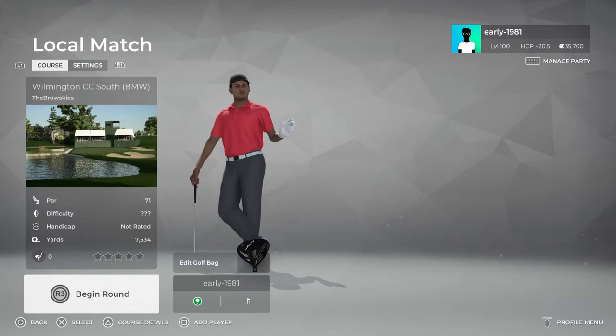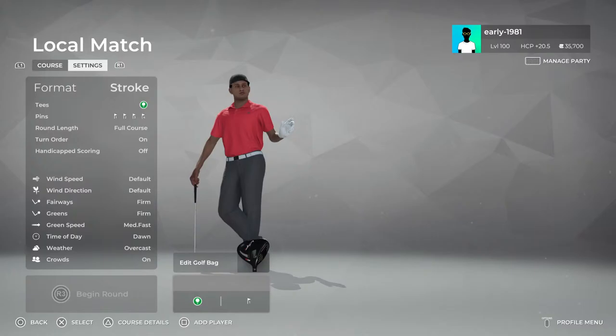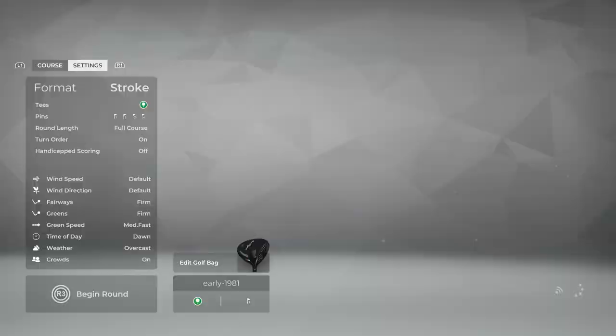The audio is working, so let's get right into this one. Let's check out the course settings. As always, releasing everything at default. Wind speed, wind direction — default. Fairways and greens are firmed. The green speeds are medium fast. Time of day is dawn and the weather is overcast. There's only one tee option and I assume it's the championship tee, playing 7,534 yards. So with it being round one, we will be on pin set number one and let's tee off.